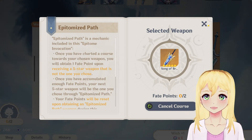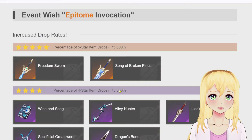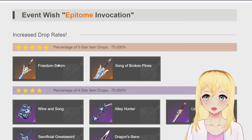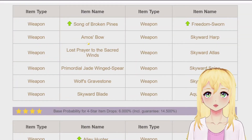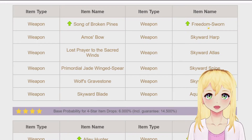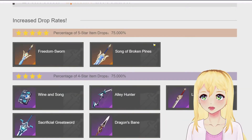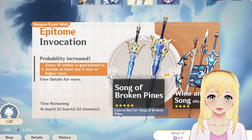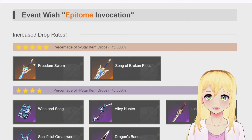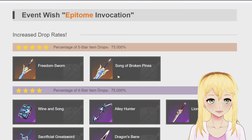Because the way this works is that if you pull, you have a 75% chance to get one of the featured weapons. Now if you don't get one of those, you're going to get something else — one of the standard 5-star weapons: the Amos' Bow, Skyward series, Wolf's Gravestone, Aquila Favonia, etc. So you have a 75% chance to get one of the featured weapons, or a 25% chance to get one of the standard weapons. That's what the epitomized path is for. So what this does is: if you fail twice — meaning you didn't get Song of Broken Pines, you got a Freedom-Sworn and then a Wolf's Gravestone — then your next 5-star on this banner is guaranteed to be the Song of Broken Pines.